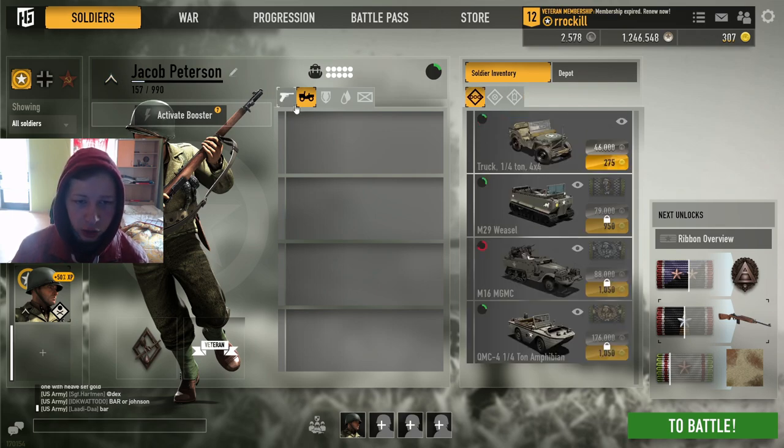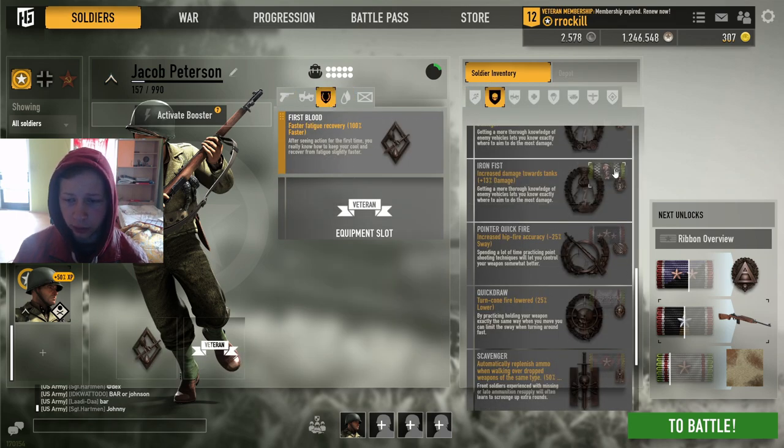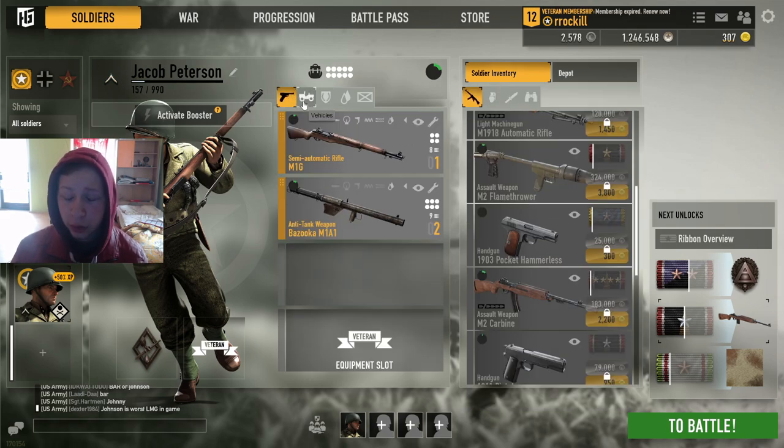That's all you're gonna need — a vehicle, an RPG of course, and I recommend you max out that Iron Fist badge so you can do as much damage with as few shots as possible. Because every shot is around 200 money, and if you don't kill a tank while attacking it, you basically lost all your money. You need to destroy the tank, so that badge is gonna help you do more damage. If anybody wants to help me grind for that badge, I'd really appreciate it because it goes a long way.